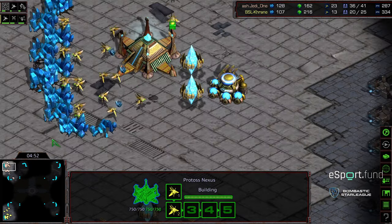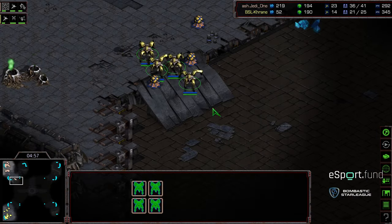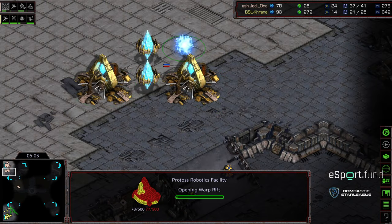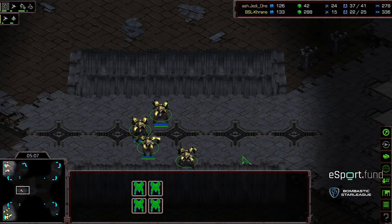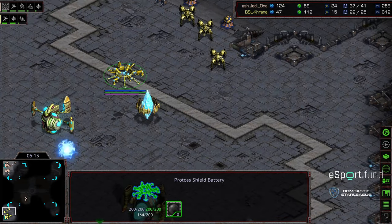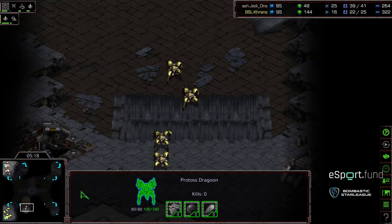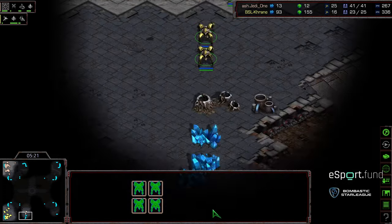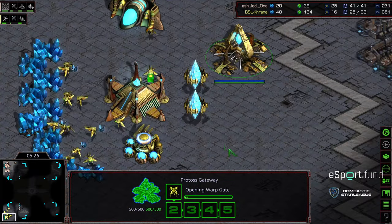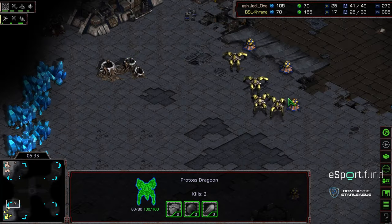Looks like Crane is continuing to produce probes - he's not just pausing production altogether. More Zealots being built for Jedi1, and two more Zealots behind this. He is getting the robotics facility and potentially an observer to follow. I'm not sure if I like this play from Jedi1 actually. Looks like he's going to press forward and potentially be aggressive, but it's a closer reinforcement point. He has a production advantage, but I'd almost want him to go ahead and get that observer up. He's going to try to take the long way around with these four Dragoons - this is still a high ground advantage though.